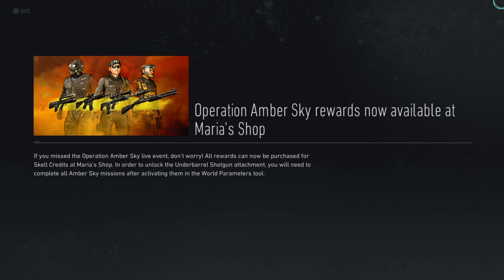The one thing you cannot buy is the underbarrel shotgun attachment — you'll have to do all the AmberSky missions to get that. But all the weapons you can go ahead and purchase for scale credits in the shop.